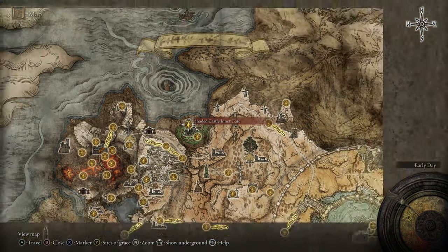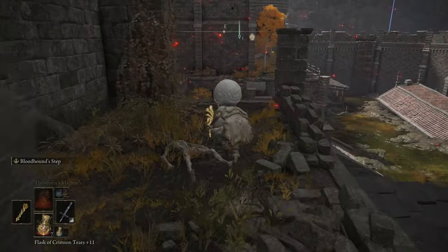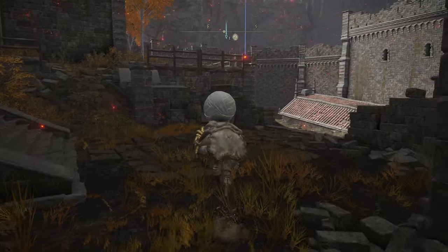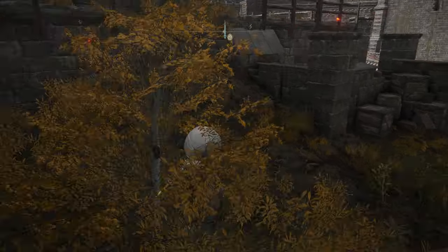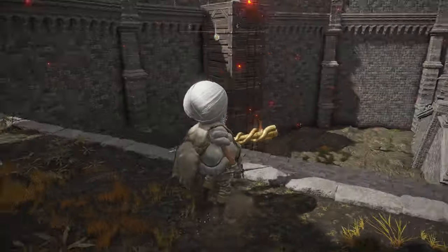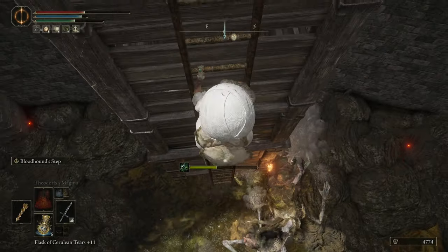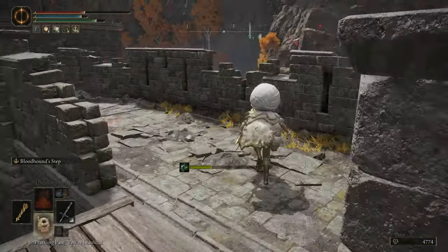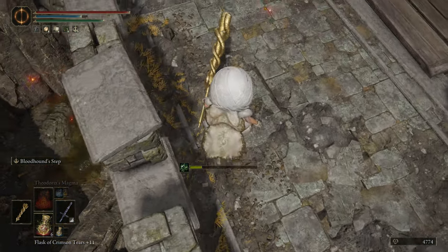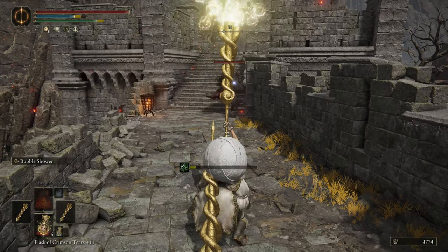Next we're going over to the Shaded Castle Inner Gate waypoint. I don't know if this is the fastest route to the painting but this is the route I took. You want to make your way up the tower via the large ladder — I ended up running back and forth so I cut that part out. Watch out for the perfumers' mist as they do a lot of damage with it.